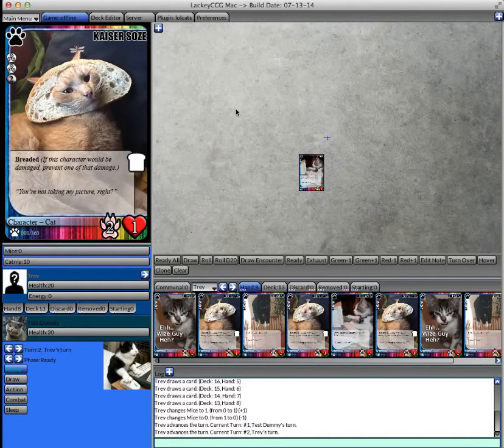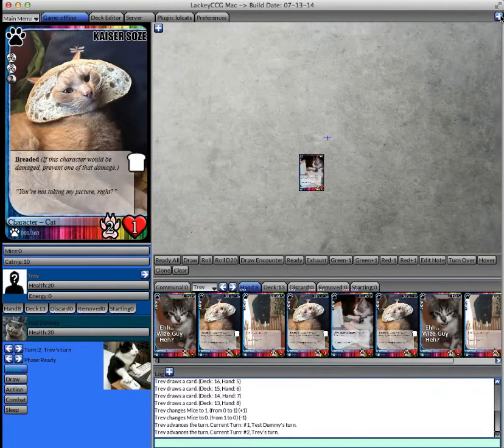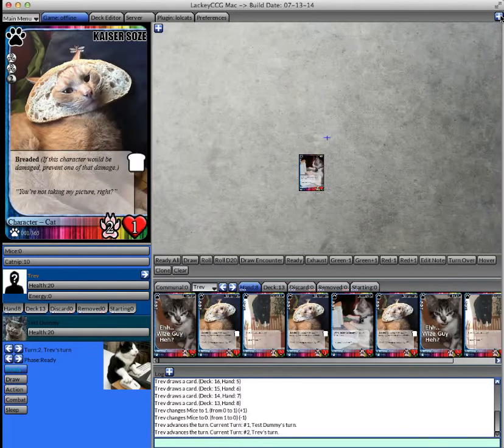The game panel is separated into three main columns: there's the column on the left, the column in the middle, and a third column that's concealed by default but you can toggle its visibility. At the very top left is the card image preview, and below that is the game stats.